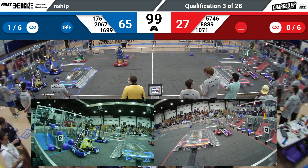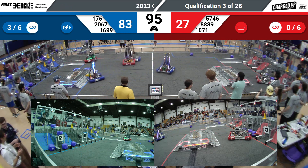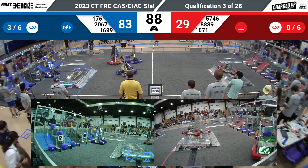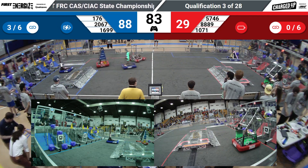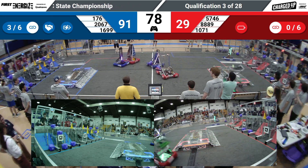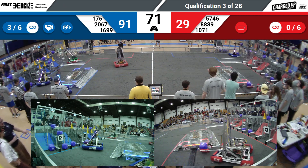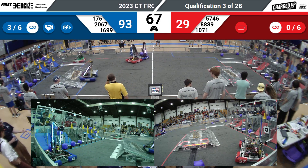Meanwhile, the opponents on red — 1071 — looks to have a cone stuck in their robot. They're going to play some defense on Aces High, trying to get in the way and keep them from scoring as much as possible. They're going to get close to those penalty zones, but it looks like they won't get pushed in just yet. Their partners, Human Error, have their clamps out and reached. They've got a cube ready to go, and they're going to back into their grid looking to score that. Looks like there was a cube there before, but now there is chain on the field.